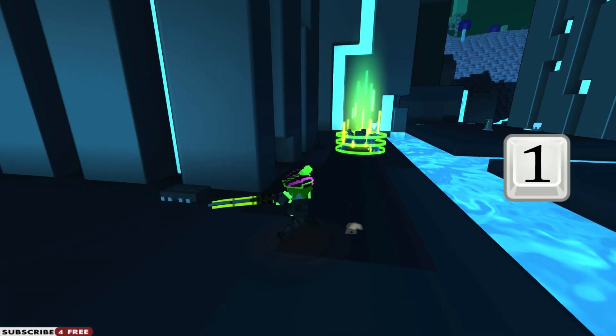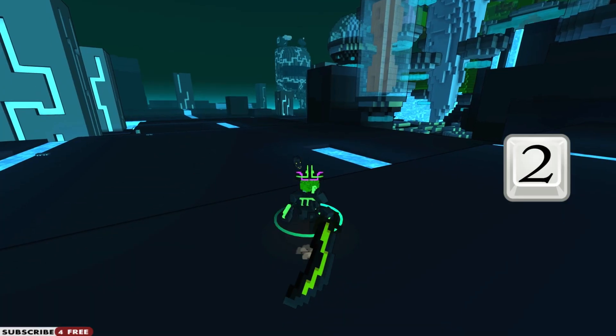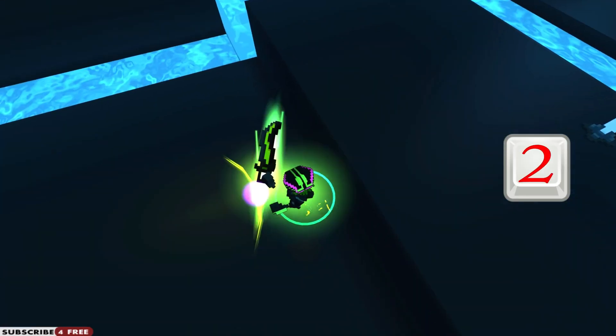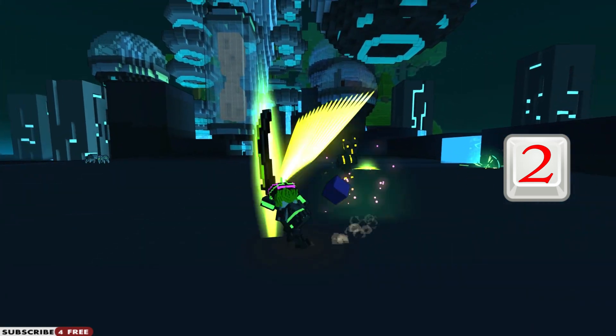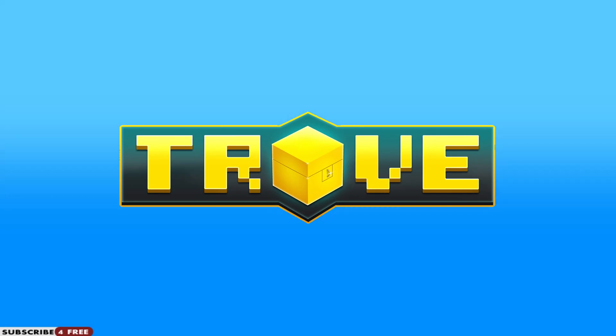Press 1 to dash through enemies and tie them up at the same time. Press 2 to use my ultimate ability and hurl energy blades for wicked damage. Thanks for watching and good luck in Trove.